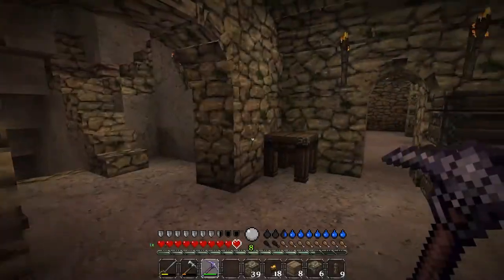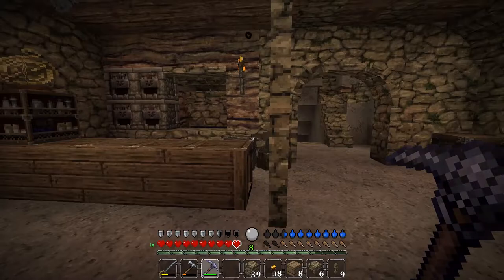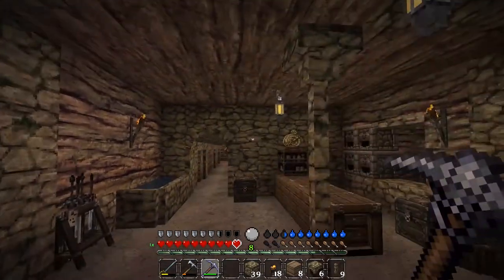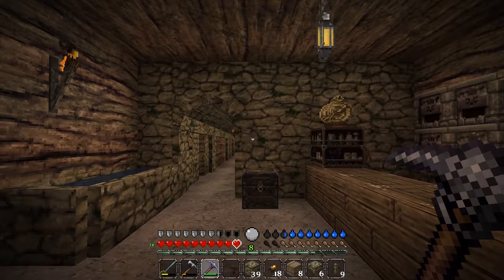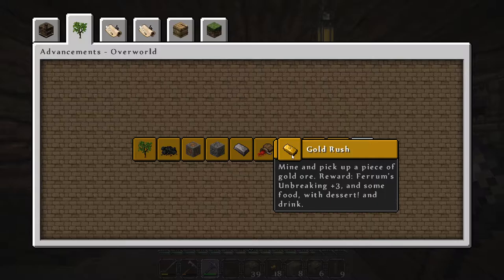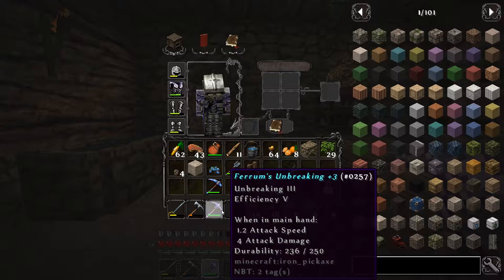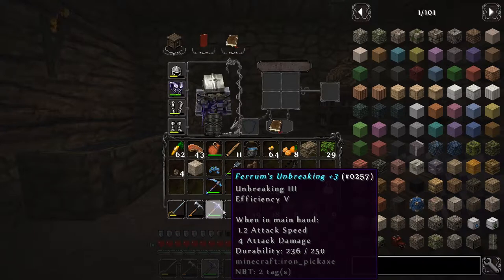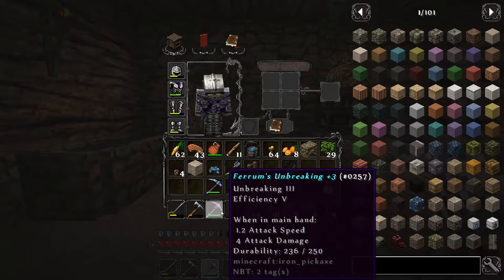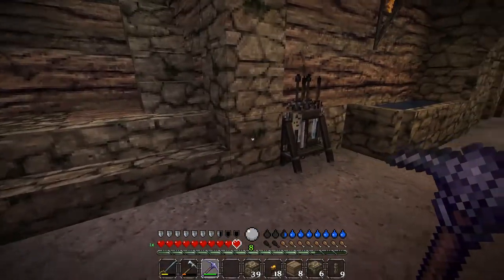I may as well give you guys a quick update. By mistake I picked up Geordie's gold ore and it automatically gave me the Gold Rush advancement, which gives me some really good equipment — including Ferrum's Unbreaking Plus Three and Efficiency Five, which is amazing. That's going to be faster than my other one, which was a steel pickaxe with Unbreaking 3 and Efficiency 2.